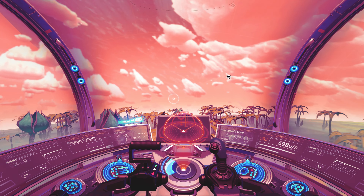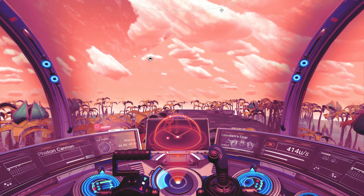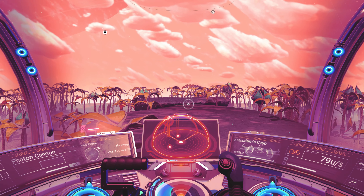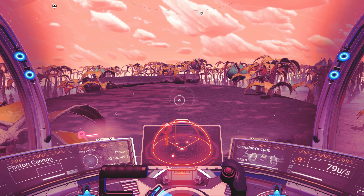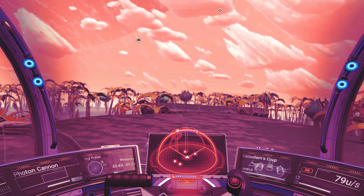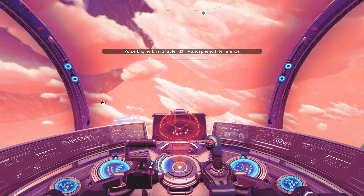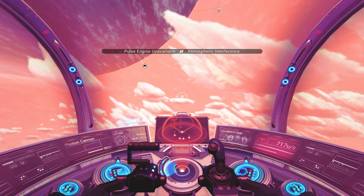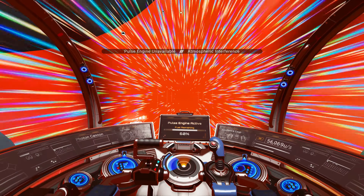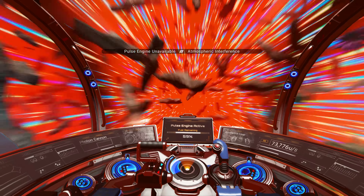How peculiar. Perhaps the base should be on this planet — you could have your base on one of these sort of flat areas, like a house on stilts above the jungle. But I see no black hole on my radar, so I'm thinking we're going to have to travel back to the other system after all — which I'm okay with.